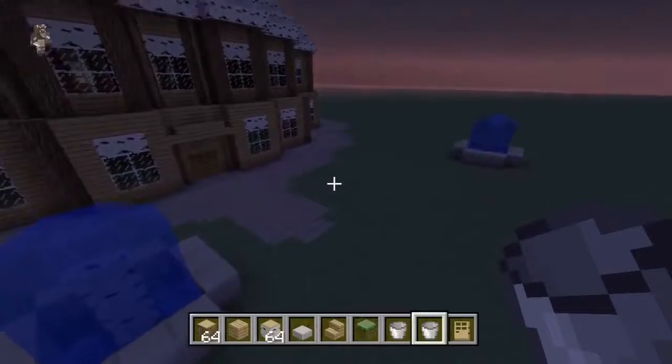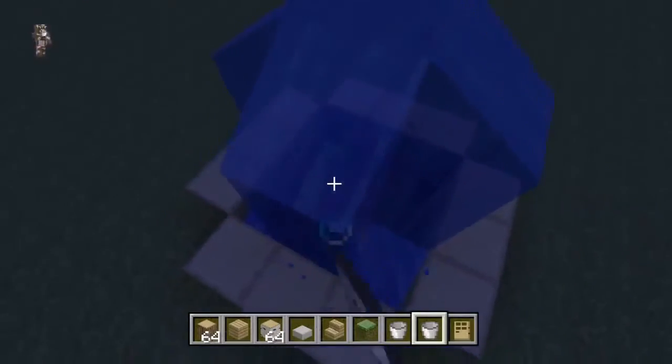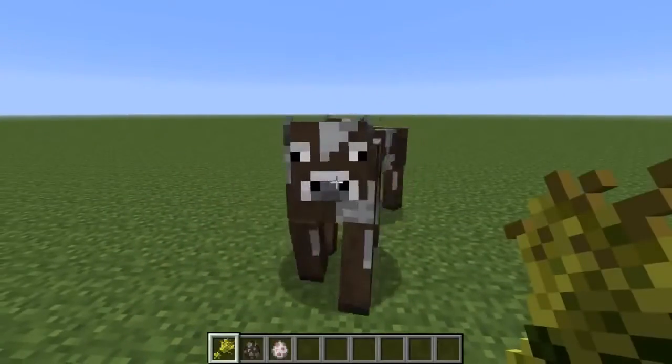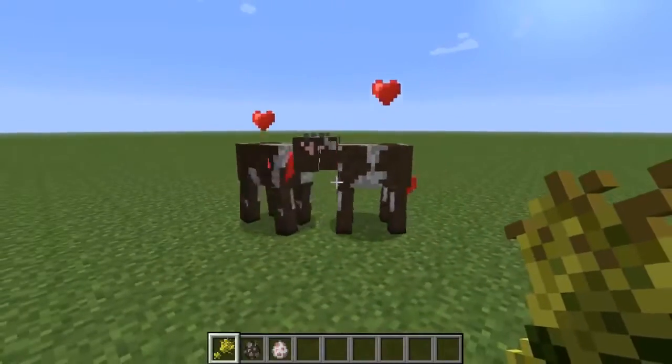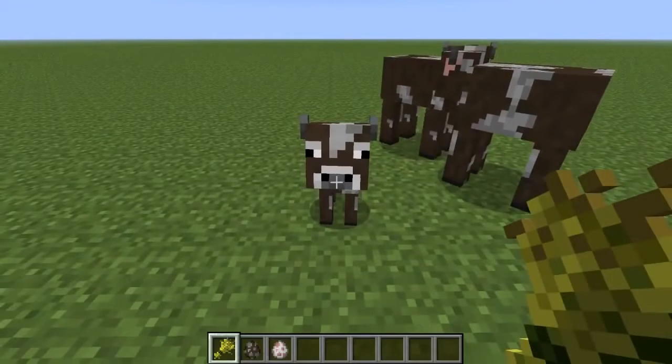This can be done by attracting two of the same breed of animal using wheat. You will know if they're attracted to wheat because they will start following you. If I hop over to the PC version, you can press left trigger on your Xbox controller to give the animal wheat.